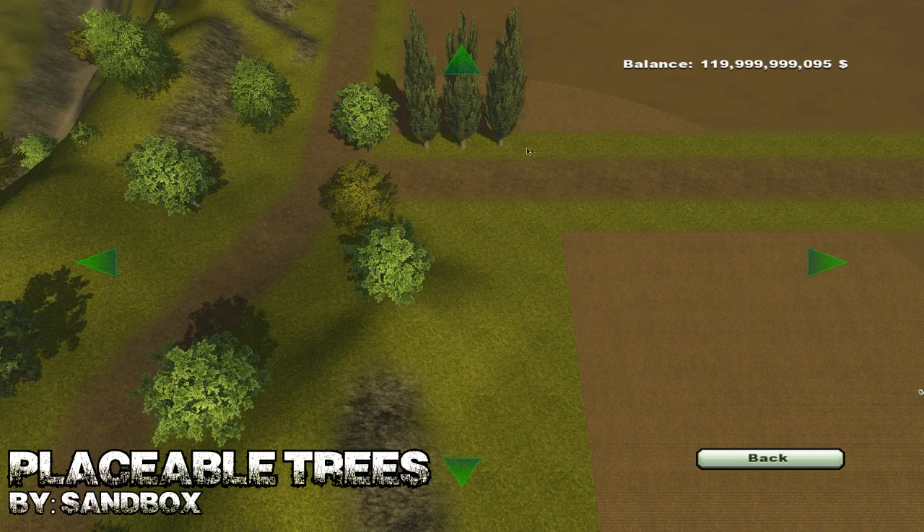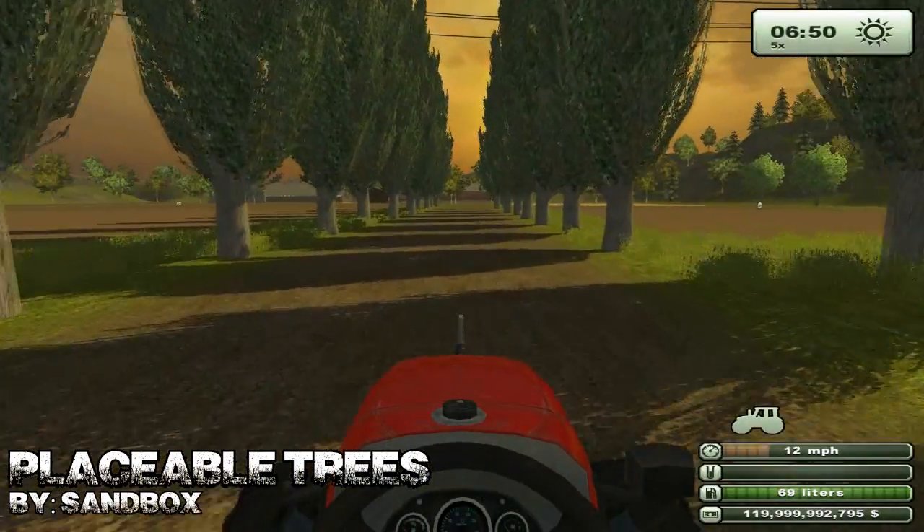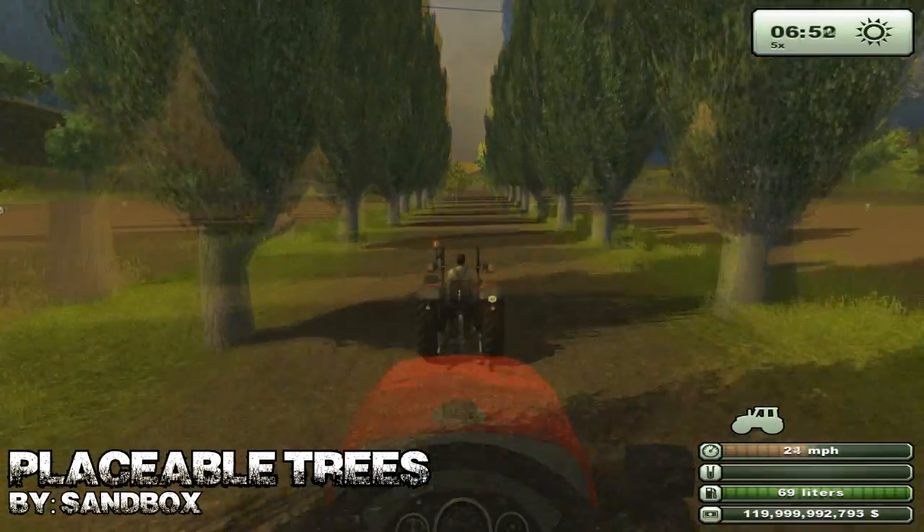And the seven different trees are Ash, Birch, Elm, Fir, Maple, Oak and Poplars. Poplars look absolutely brilliant in between fields to create nice rows like we've got right now.